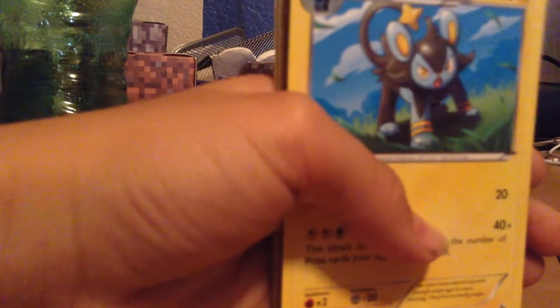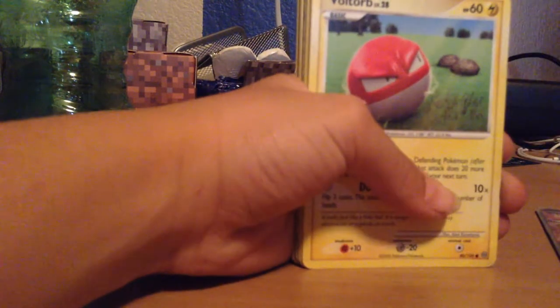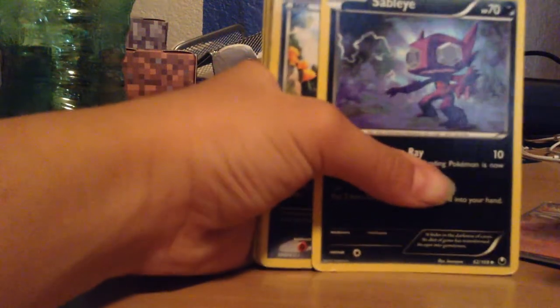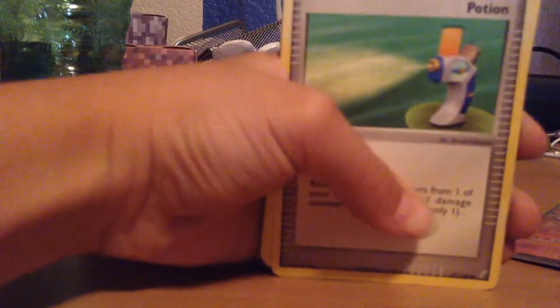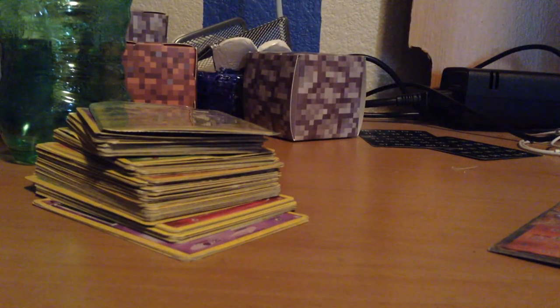Drampa. We have a Luxio. A Vulpix. A Voltorb. A Shinx. Startling Microphone. An Avalugg. A Sableye. A Poochyena. A Mightyena. A Meditite. A Potion. A Swellow. A Frogadier. Another Luxio. A Polywrath. A Riolu. And a Patrat to top that off.